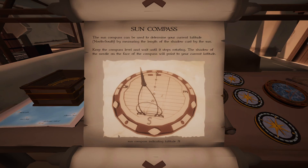The sun compass can be used to determine your current latitude by measuring the length of the shadow cast by the sun. Keep the compass level and wait until it stops rotating — the shadow of the needle will point to your current latitude. In practice, the sun compass is only really accurate at noon because the tip of the shadow follows a slight arc, so you want to measure as close to noon as possible for the most accurate reading.